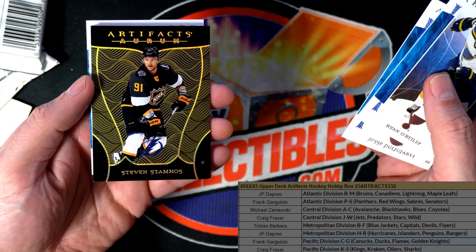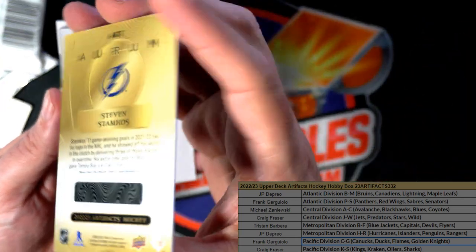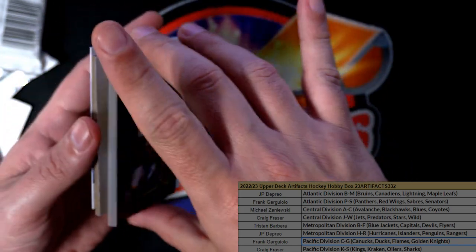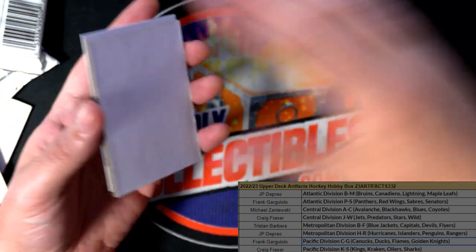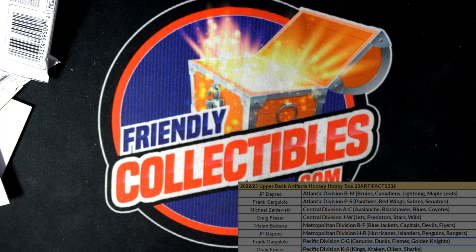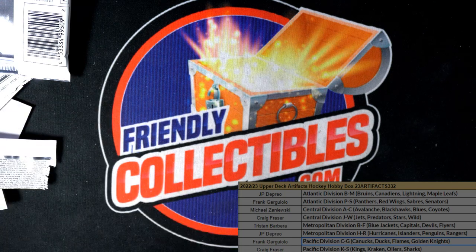Nice Aurum! This is really cool — Tampa Bay Lightning. Artifacts Hockey — JP pulled the Aurum! Nice going, JP!